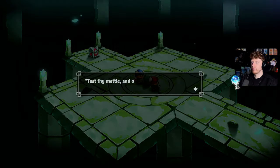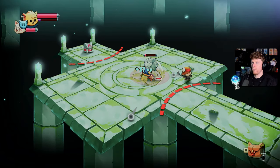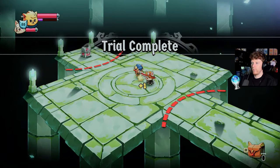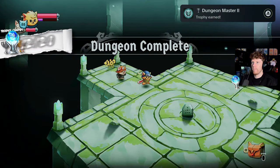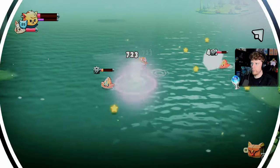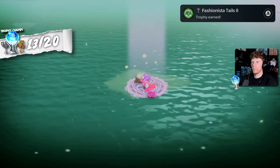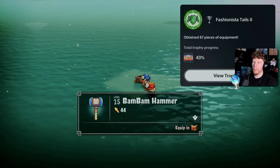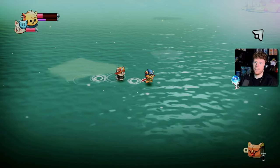Another easy dungeon cleared. Dungeon Master 2 for clearing 38 dungeons. Not much later I was exploring the sea looking for chests and got Fashionista Tails 2 for obtaining 67 pieces of equipment. Which means I need one more trophy to do with equipment - for getting all pieces of equipment.